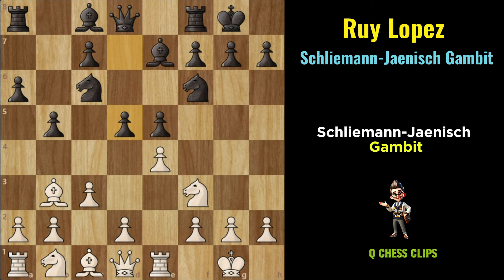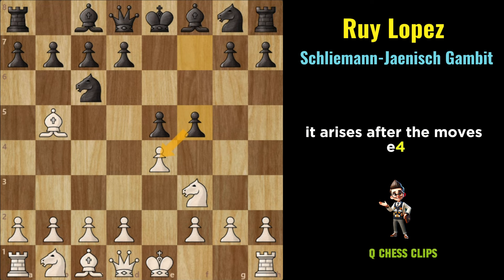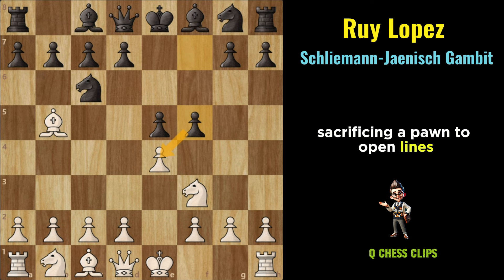Schliemann-Jaenisch Gambit: The Schliemann Defense, also known as the Jaenisch Gambit, is an aggressive and dynamic response for Black within the Ruy Lopez opening. It arises after the moves E4, E5, Knight to F3, Knight to C6, Bishop to B5, and F5. With F5, Black immediately challenges White's central E4 pawn, sacrificing a pawn to open lines and create active piece play.